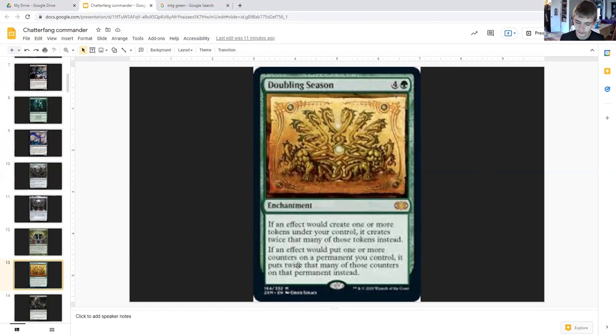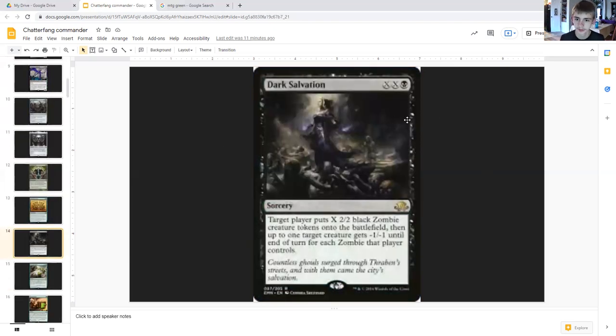Next is Dark Salvation, double X and black, sorcery. Target player puts X two-two black zombie creature tokens onto the battlefield, then up to one target creature gets minus one minus one until end of turn for each zombie that player controls. So it's a great removal spell but also a great way to get a lot of tokens out — and squirrel tokens too.